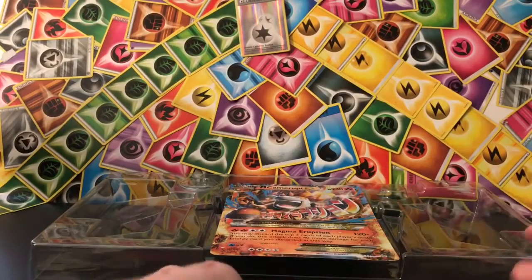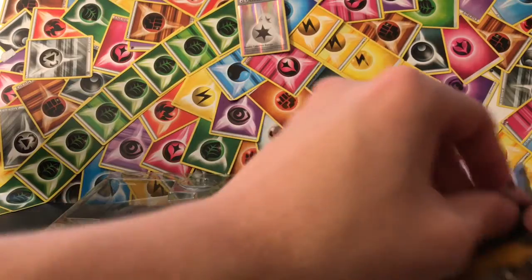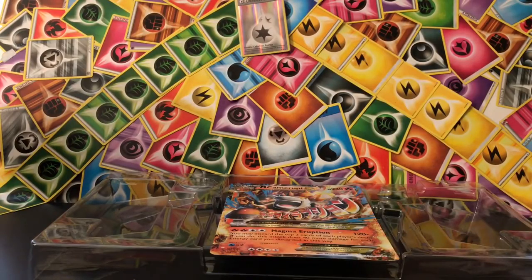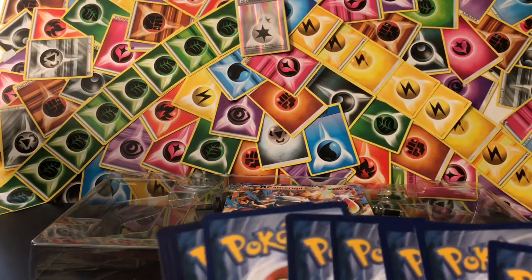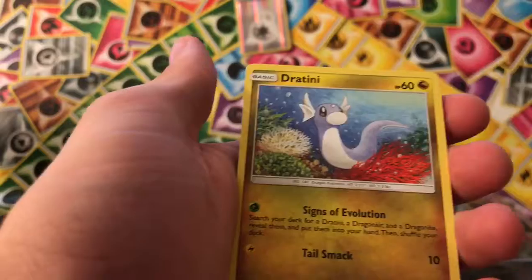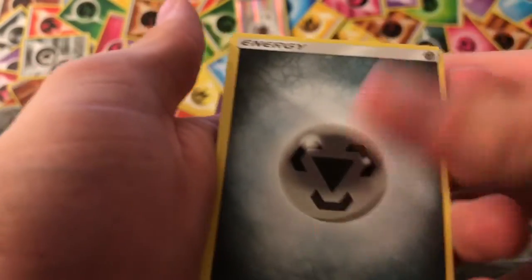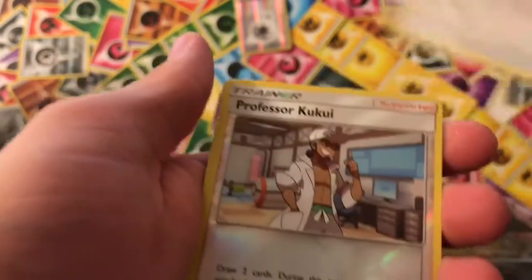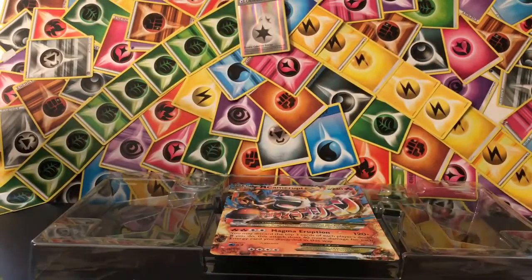And we'll move on to the last pack of Sun and Moon. Four and two. Skarmory, Bounsweet, Alolan Diglett, Dratini, Sandy Gast, Energy, Poliwhirl, Steenee, Herdier, Reverse Professor Kukui, and beware — regular rare.